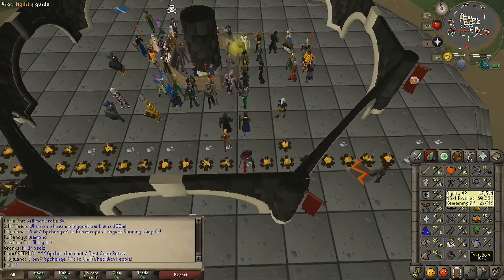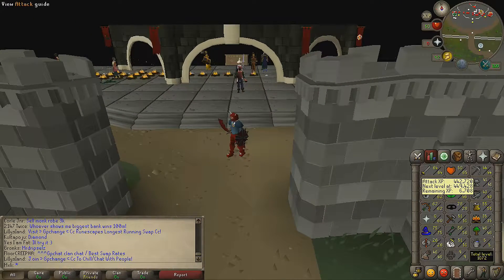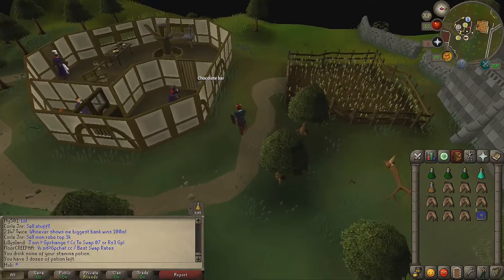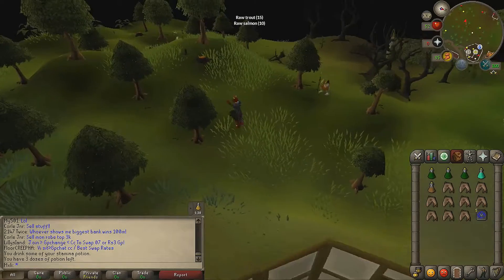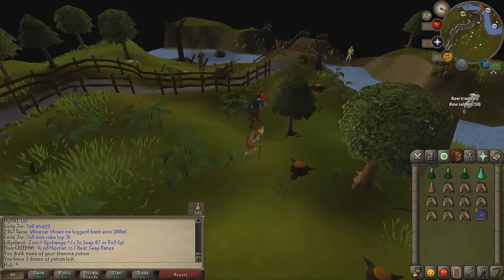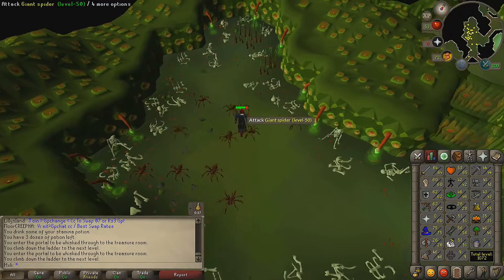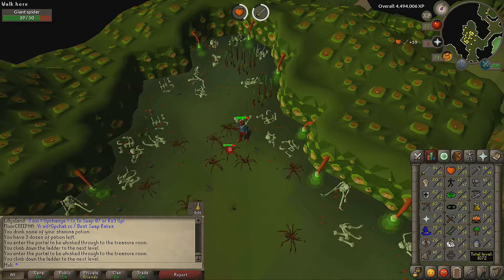We're gonna try and get our stats up. First thing I'm gonna do is grind attack to 65 and strength to 61. This is the inventory I usually take — three super combats, a load of sharks, one prayer potion just in case, and a stamina potion. I'm going to giant spiders; it's pretty good AFK XP and I like the AFK gains. Surprisingly there is literally no one here, which I don't understand — there's usually a lot of people here and I'm on the most populated world.